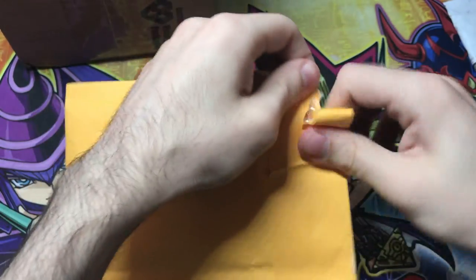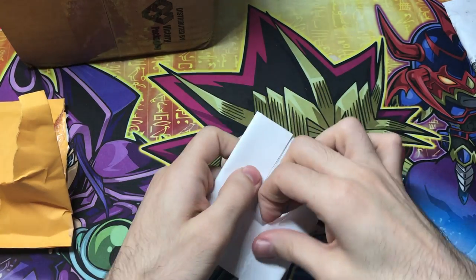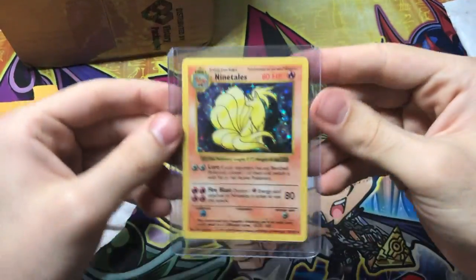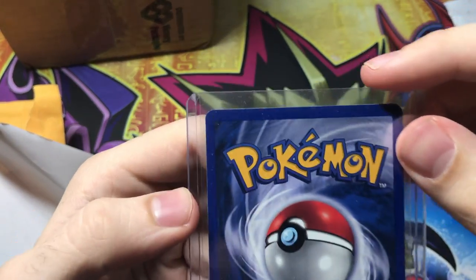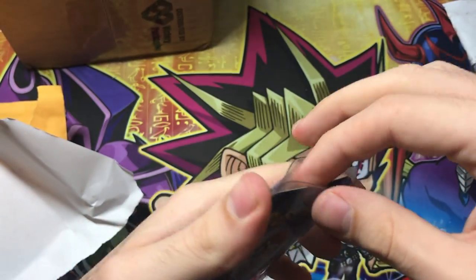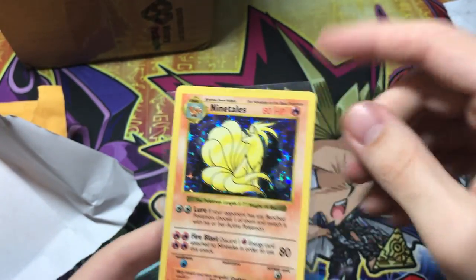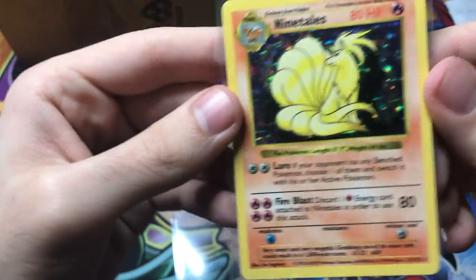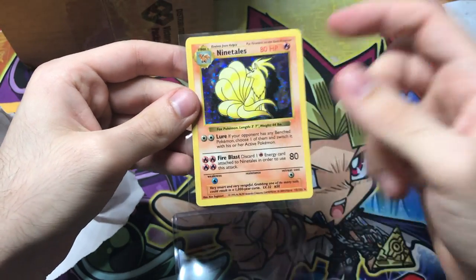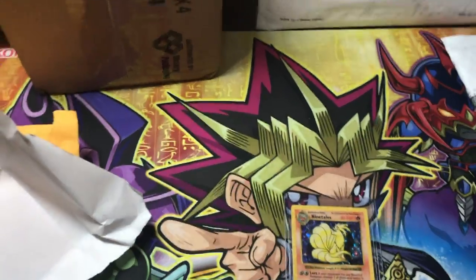Next up we got an order from Nancy, an eBay seller I remember buying from. I think this is a shadowless card — shout out Nancy! Yep, shadowless Ninetales. I'm a big fan of Ninetales — let's check the condition. Light whitening right there, not a big deal on an old card like this. It looks really good condition. Still near mint in my book, even with a little scratching on the foil. I love the way the yellow Ninetales goes with the blue background with the little ghost flames and the holo pattern.